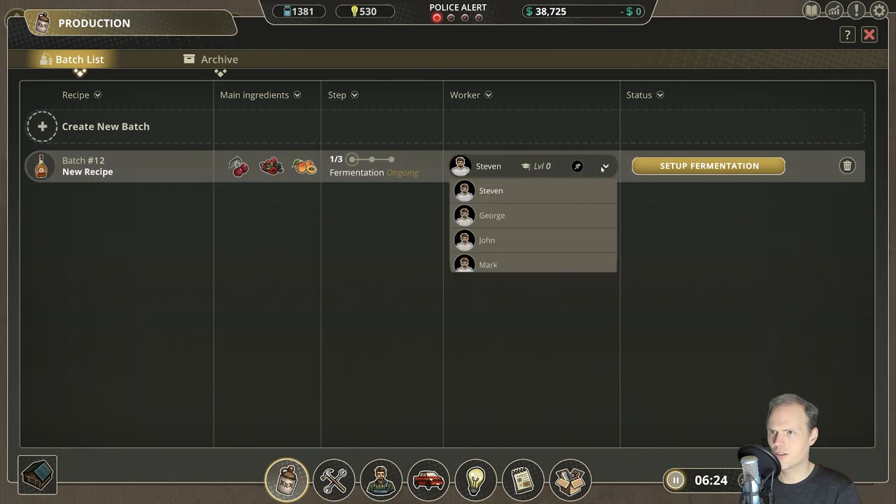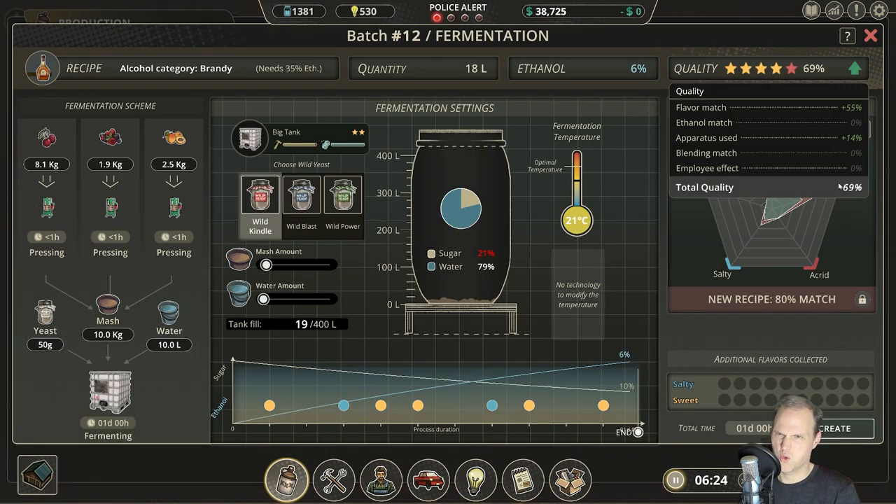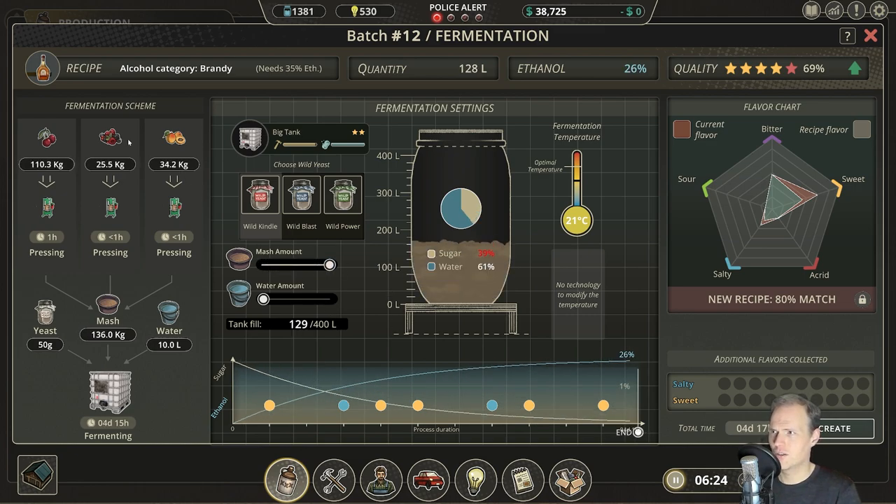Looking good. Steven, are you going to set up the fermentation? Sounds good to me. That's a lot there — this one, no, it's too much of this. It will be the wild kindle. Let's add all the mesh amount — berries, cherries, lots of cherries. Now, how much do we need to add? There's some limiting component in there?